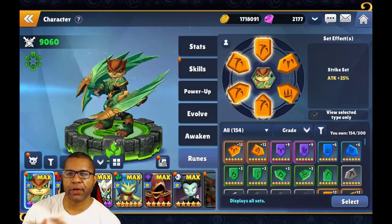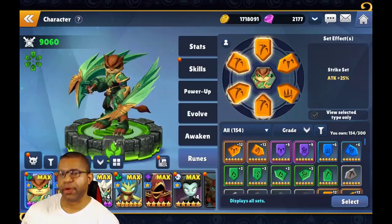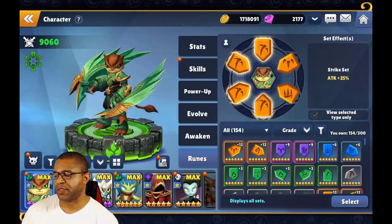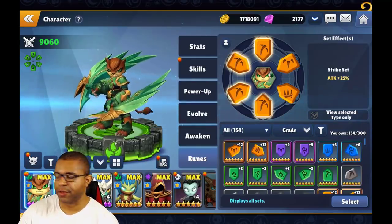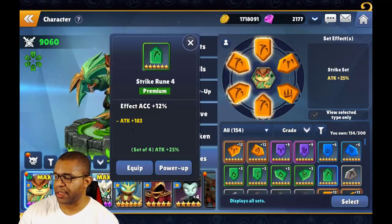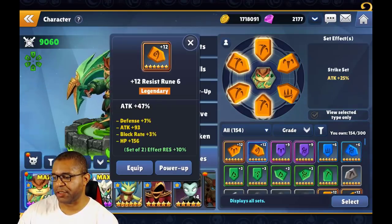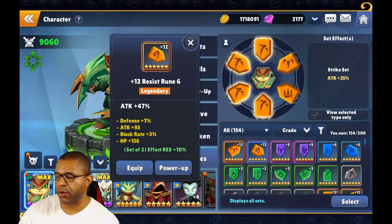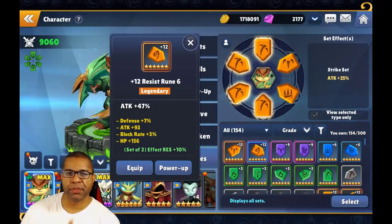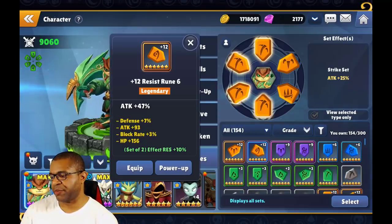If you haven't played any Hero Collector RPG with equipment or runes, let's break down rune grades so you understand what to look for. There are five different rune grades: gray which is normal, green which is premium, blue which is rare, heroic, and legendary. This grade is basically obtained once you hit enough power-ups on a specific rune — it improves every three levels from zero to twelve, with the maximum being plus fifteen.